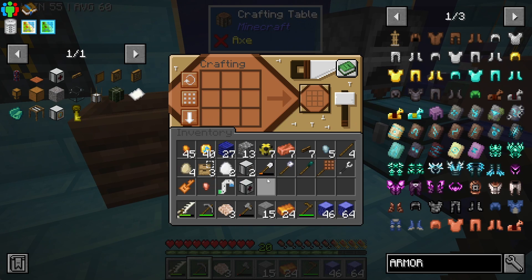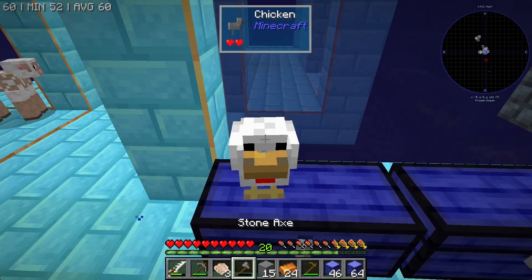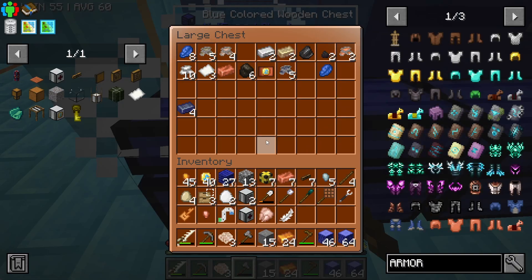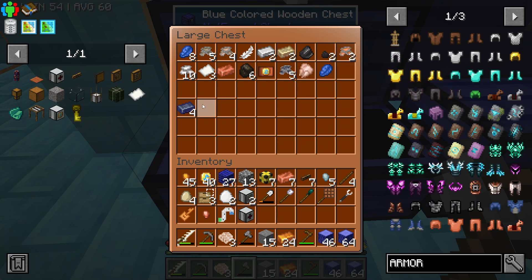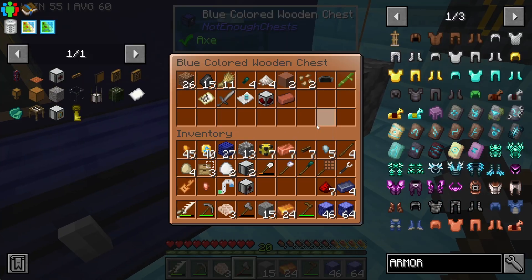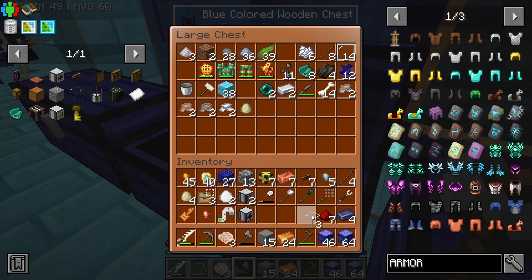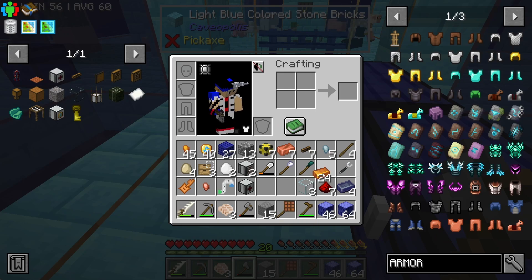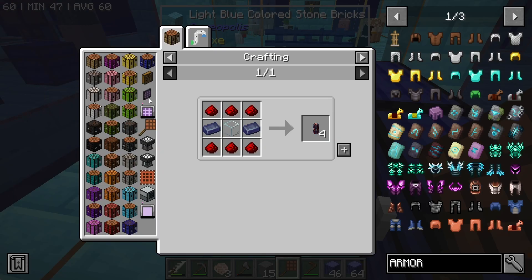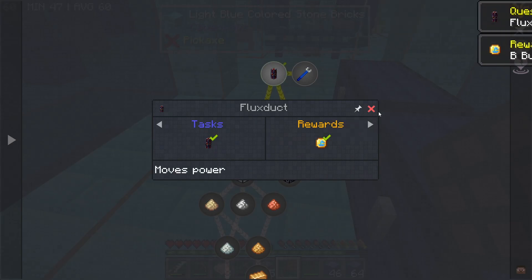Now the fluix duct — I don't have everything I need to make it on me right now, but I should have some lead. Yes. And redstone. I believe I have more redstone somewhere, probably over in my strainer. And we'll need glass as well. Now if I pull out this lovely thing in my hand, we can go ahead and make that fluix duct. That will complete the fluix duct quest.